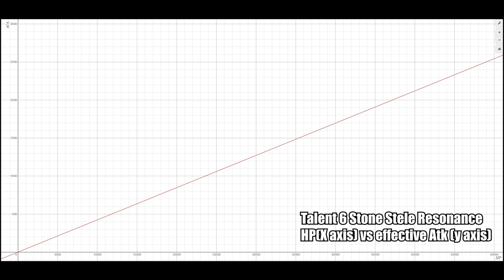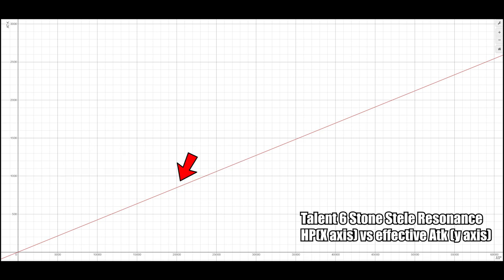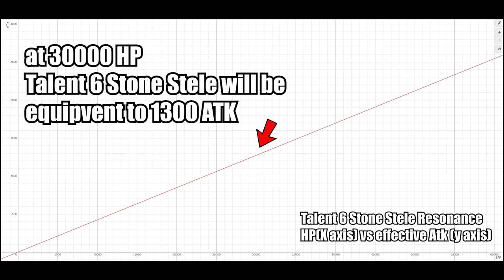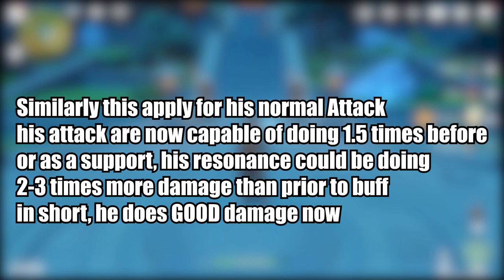Once again we rely on a graph. The x-axis is HP and the y-axis is how much equivalent attack we can get. At 20k HP, the Stone Resonance will do additional damage equivalent to about 800 more attack. 800 attack is a lot. At 30k HP, that's equivalent to about 1200 attack, and this value keeps going up. Without going into too much detail — if you were building him DPS before, your new Zhongli does about 1.5 times more damage than before. If you were building him full HP support, you do 2 or 3 times more damage now.